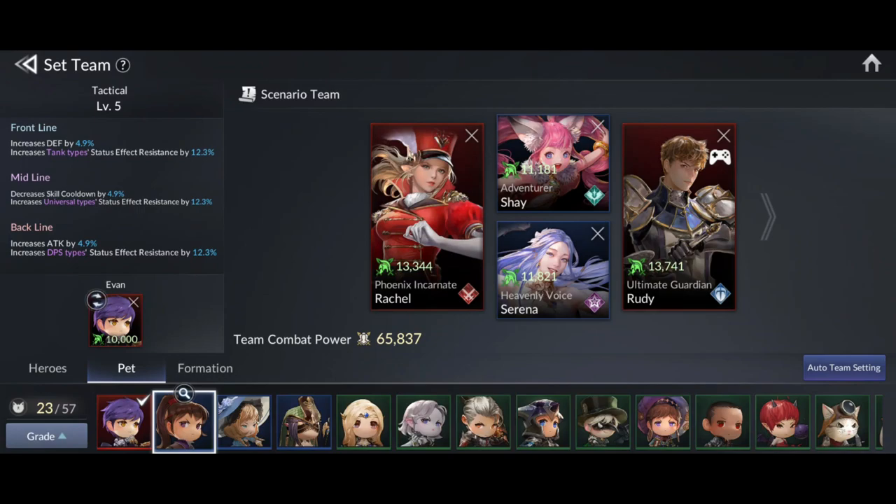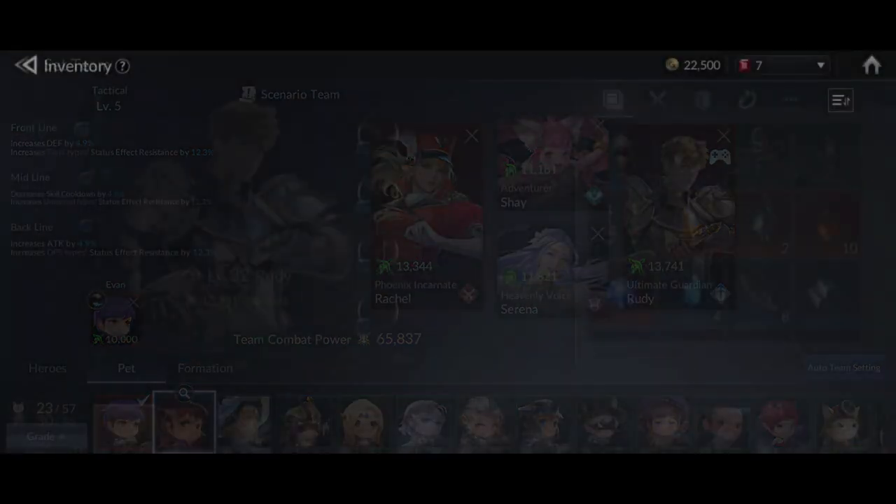If you don't have Rudy yet, then Scott is the second option. You can use Scott for his passive skill to resist the bleed effect from the boss. For my DPS or damage dealer, I used Rachel. Her extra status attacks are very useful to reduce the boss's health, and she also deals great damage with her ultimate skill.